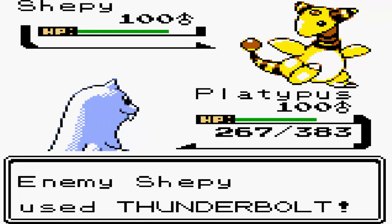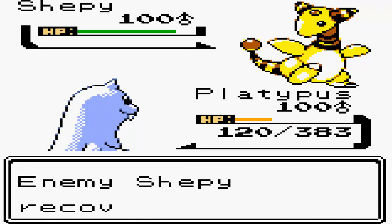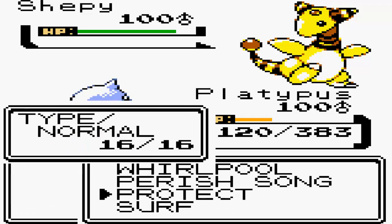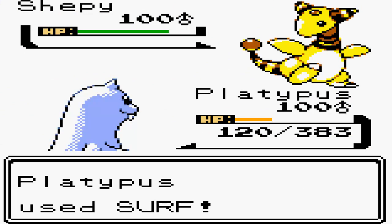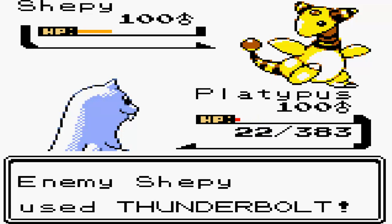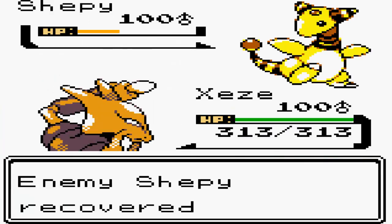He's going to go for Thunderbolt - it's a solid two-shot, one and a half rather. Now I am going to go for Surf. As you're going to see, Surf is going to get a crit. This crit is a really, really big blessing because now one E-Speed from this range is a definite KO on this thing. So I'm going to switch out to my Alakazam because it is faster, and I can go for Psybeam which is a guaranteed kill because E-Speed may not kill.